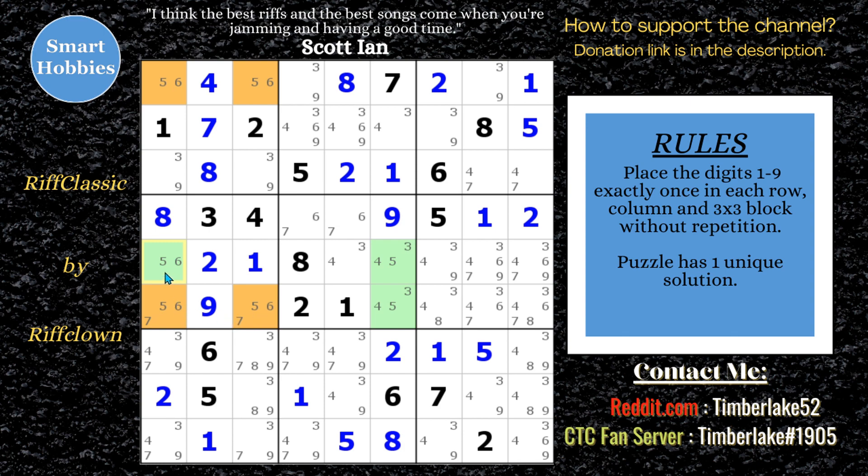So a 7 has to be in one of those spots. You can eliminate that 7, come across and eliminate any of these 7s right here. Now this column has a 5, 6 and a 5, 6, so this actually makes this a 7. Because now that's a 5, 6 pair. And since that's a 7, you've got a 3, 4, 9. Let's go on to the sixes.